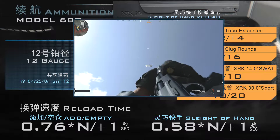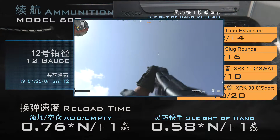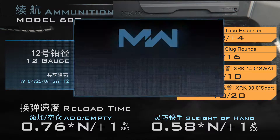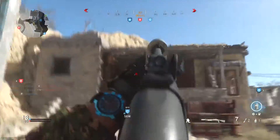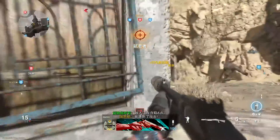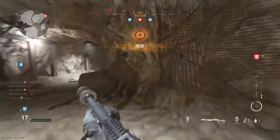安装灵巧快手特长以后，单发换弹时间会缩短至0.56秒，而且换弹动作也有所改变，特别是在举枪状态下也是以翻转枪身的姿势装弹。虽然保持了放大倍率，但是无法再借助机械瞄具进行瞄准。